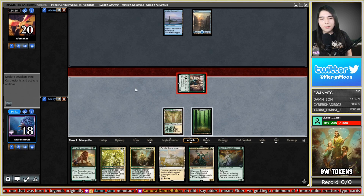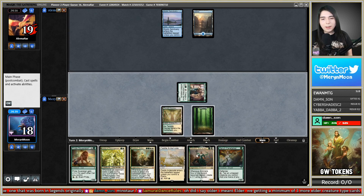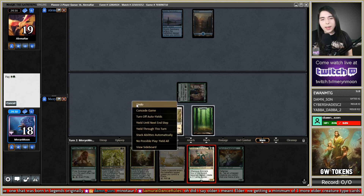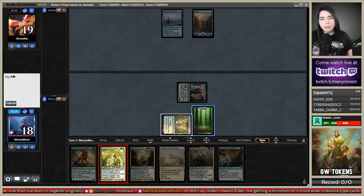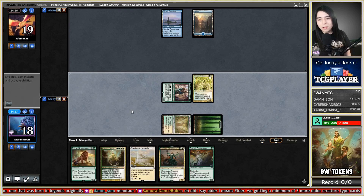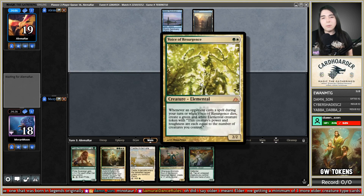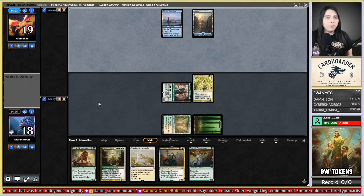Getting in with the Via, and we're just going to get down this Amara. I messed up — I was actually supposed to go Cerulean Caretaker. But I can't do that, it would have summoning sickness. Against the blue deck, you always want to slam Voice as quick as you can to shut off counterspells — just don't play a white source.